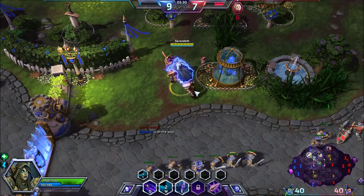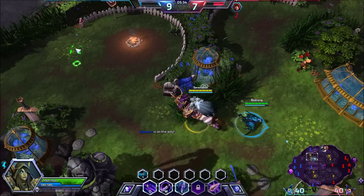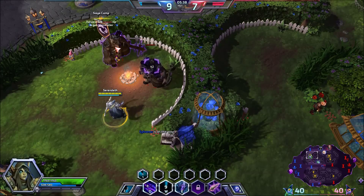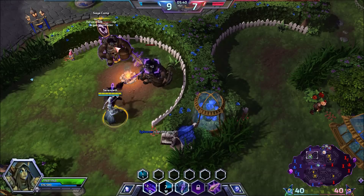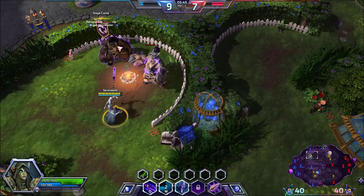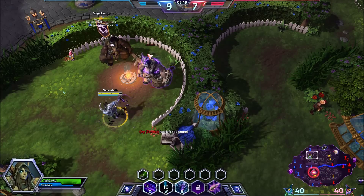I'm going to come up here and take this Merc Camp. Like I said, I could take this pretty much by myself. As you can see, if you use your Q you can lock down one and your auto attacks can lock down the other one. If you time it right, you can actually get them without them dealing any damage to you. Super efficient, super safe.